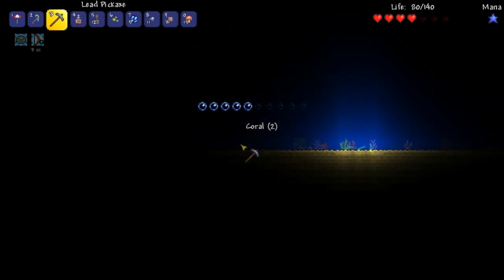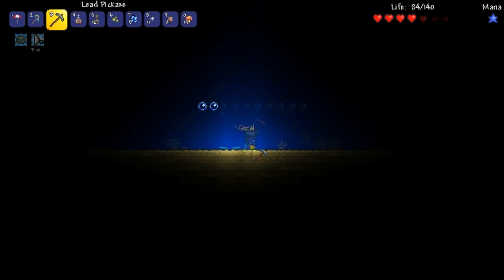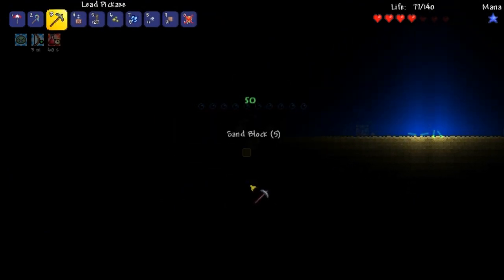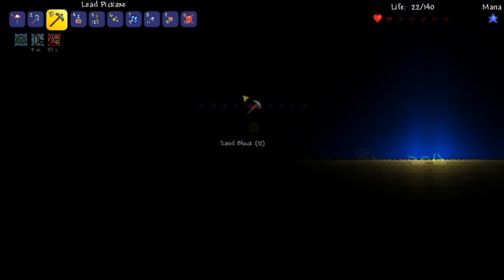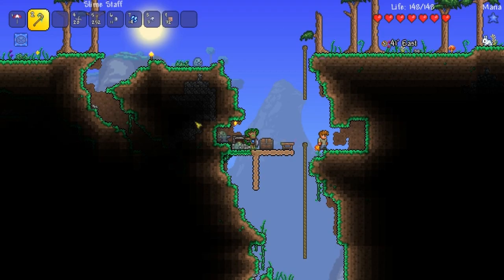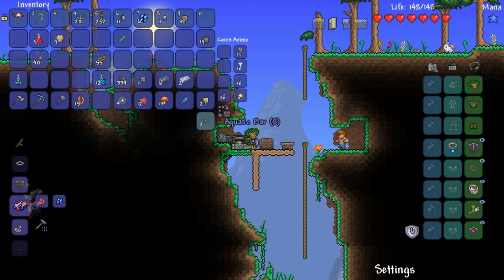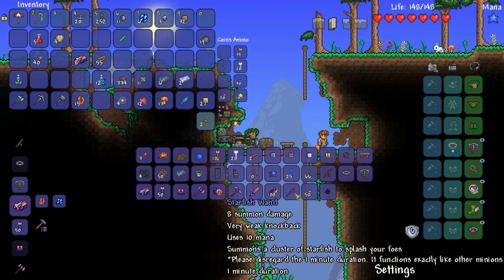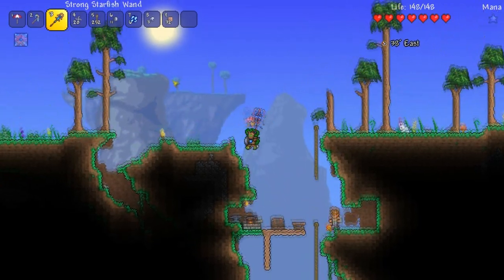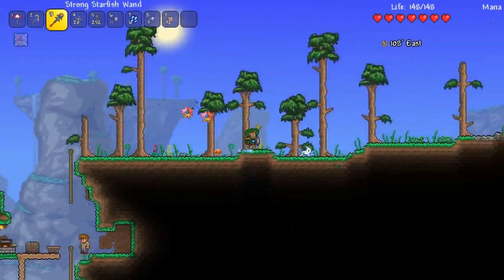We go for all the coral we can get. We don't have enough sea scales — this was a bad idea — but we dig down for air and survive. We gather all the materials needed: about eight aquatic bars. We craft the starfish staff. It has good knockback. I de-summon my baby slimes and bring in the starfish minions — they look beautiful.